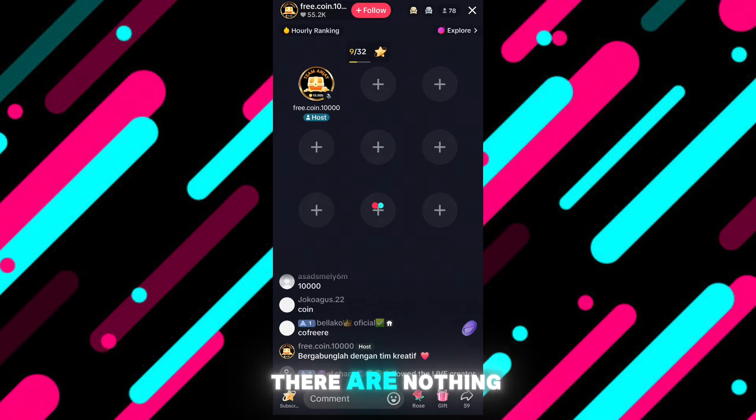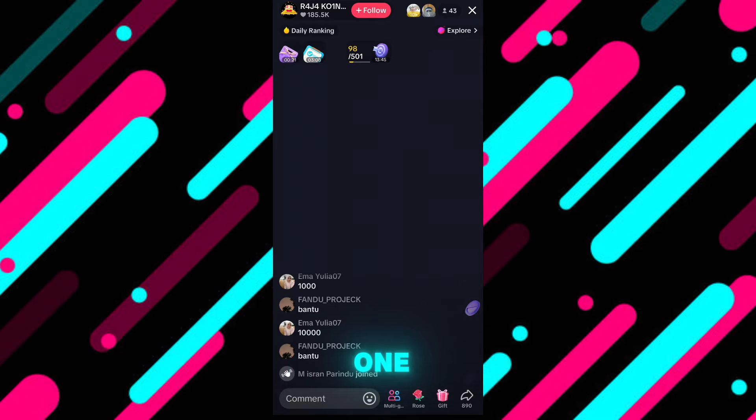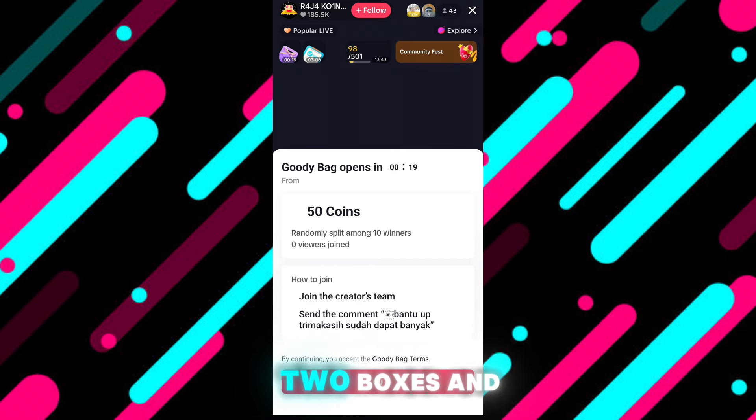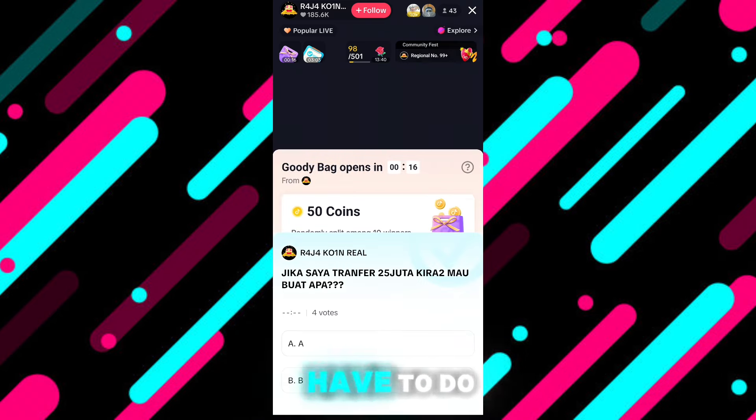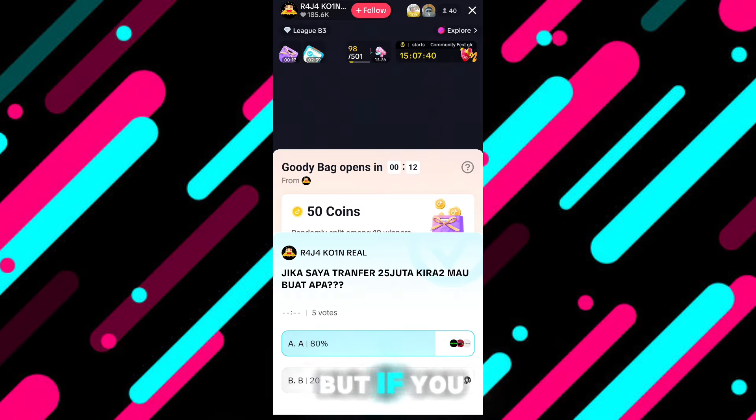If there's nothing in the current live, press X and go to the next one. When I check the next one, you can see two boxes — these are 50 coins and more. All you have to do is vote and type something in the chat.